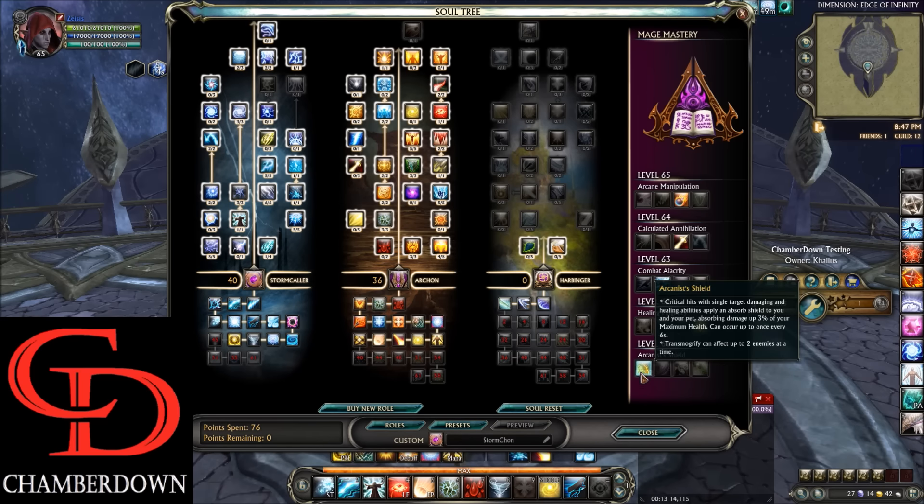Moving on to the masteries: level 61, we take Arcanist Shield. This one's going to allow your critical hits with single target damaging and healing abilities to apply a 3% max health absorbed shield once every 6 seconds. Level 62, we take Healing Exigency. This one is going to allow your critical hits with damaging abilities to make the next heal you receive within 5 seconds have a 100% chance to critically hit.